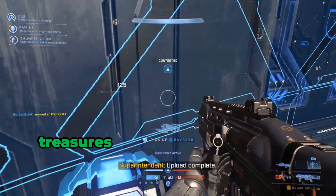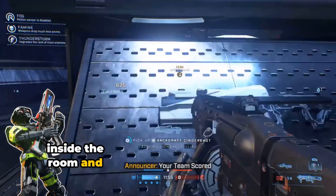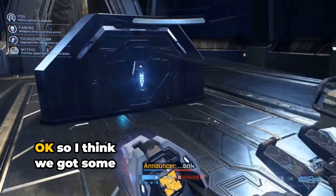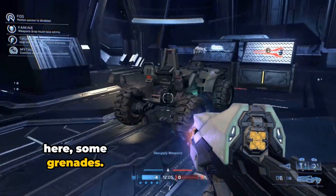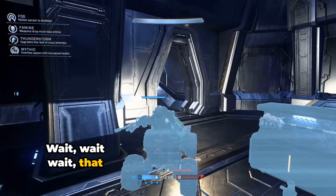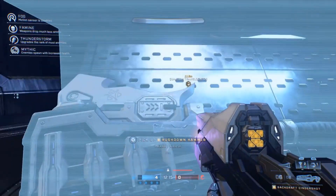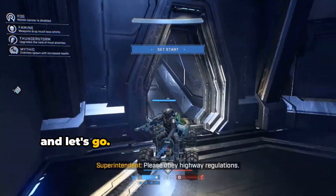Let's see what treasures are within. Finally cracked inside the room — and look at that! An active hammer. Okay, so I think we got some pretty good weapons here. Some grenades, and look at this cool guy. That is a gravity hammer — I will take that. Thank you very much. And let's go.